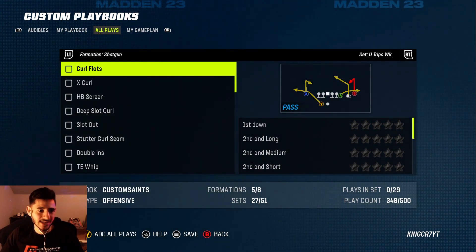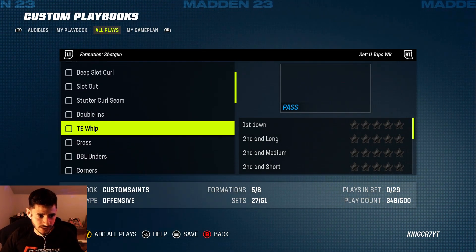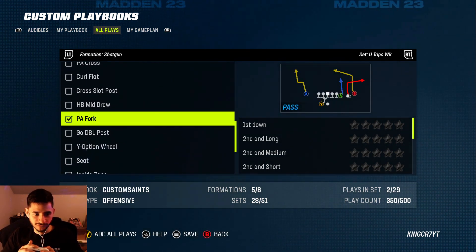The formation we're looking for is Shotgun Trips — right there, Trips. This was a really popular formation I ran last year. In terms of what plays you want to add, let's go ahead and add some of my favorites: Tight End Whip, PA Fork, and Scat.